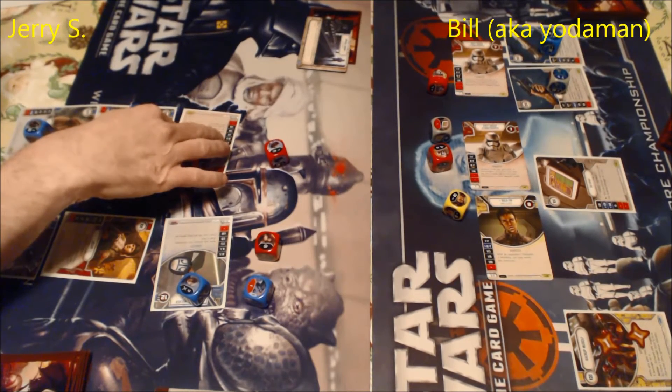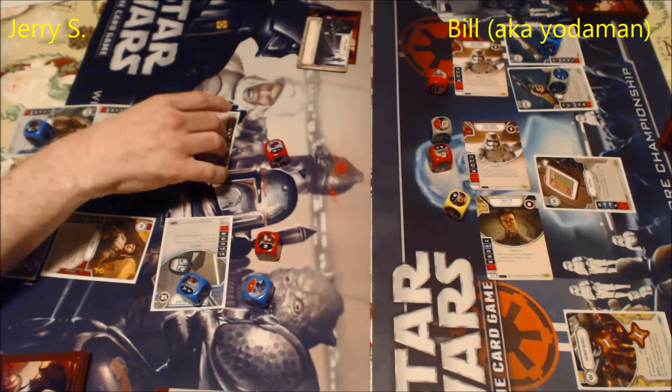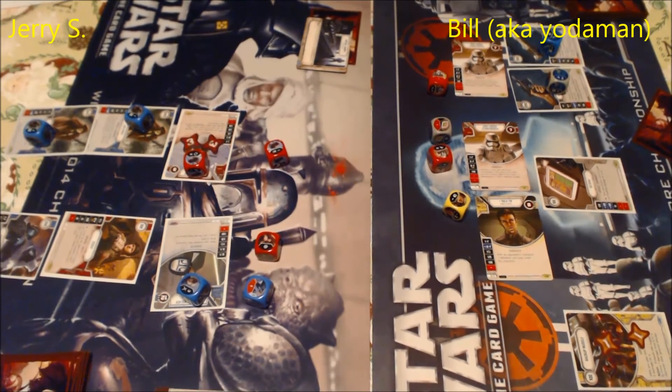There's no advantage to having them on the Trooper over Balatick — in fact, Balatick has one extra health. If I had put them on Balatick and somehow killed Ackbar, I could have rolled those dice back into the pool. This is Jerry and I showing our newb status — we'd probably only played two or three games at this point, just trying the starter stuff. The game was about a month old at this point, so there weren't many experienced players yet.